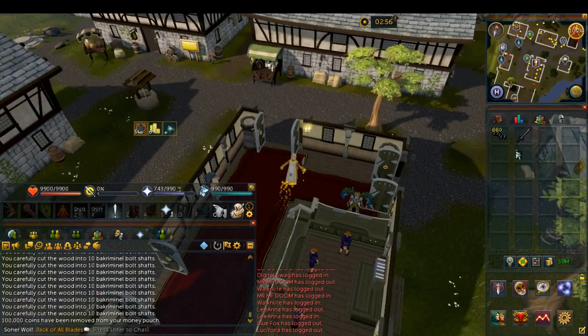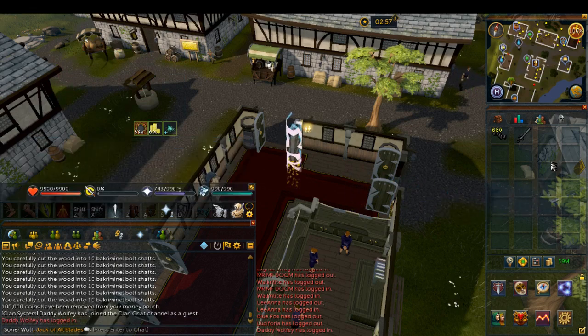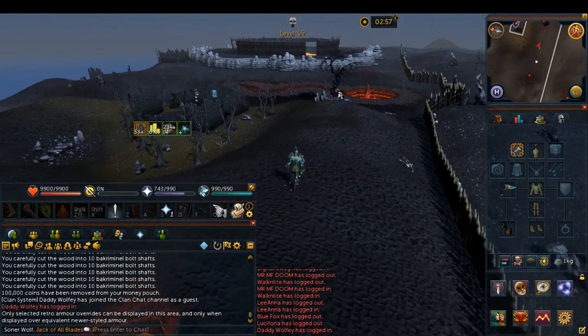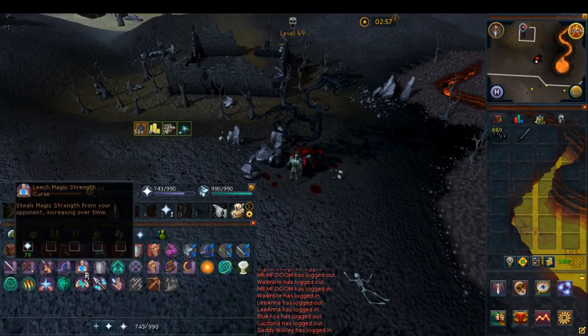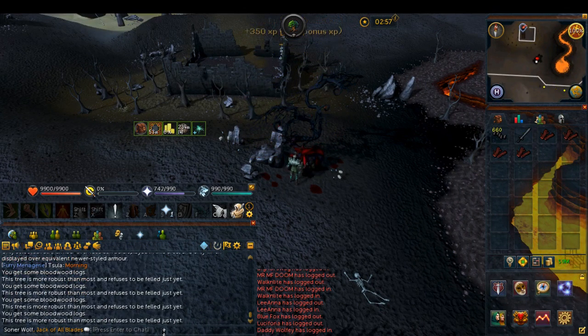The first wilderness location is the wilderness agility course. It's the most awkward to get out of, so it makes sense to go there first. If you check on death, the only thing you are actually risking — if you don't skull — is your backroom metal bolt tips. Your outfit will always be kept and your crystal hatchet should be kept as well, as long as you don't skull. In the wilderness, these trees are more robust and refuse to be felled quickly, so you'll get a lot more logs here than in the safe zones.